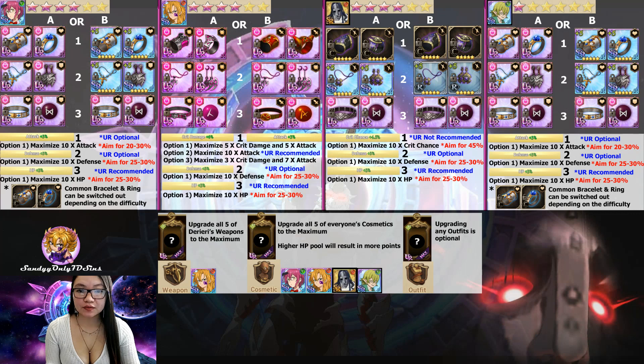First we're going to start with Galther. You want to super awaken him 4 stars max, which is on the global server right now. We put HP Defense set on him. His Bracelet and Ring is an optional UR, but I highly recommend it since you use Galther in almost everything from PvP to all the guild bosses. The attack rolls on the Bracelet and Ring, you want to maximize them as close to 20-30%. It's not your main damage dealer, but you want to aim for that percentage.